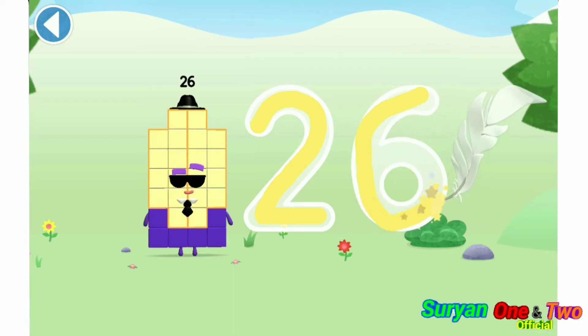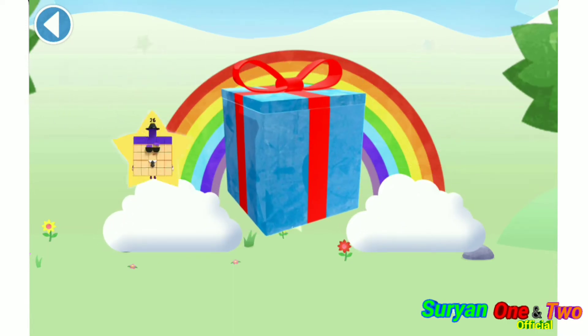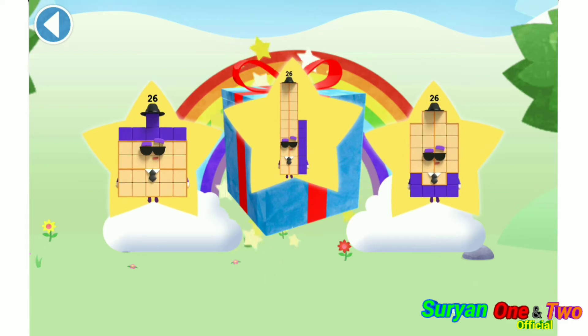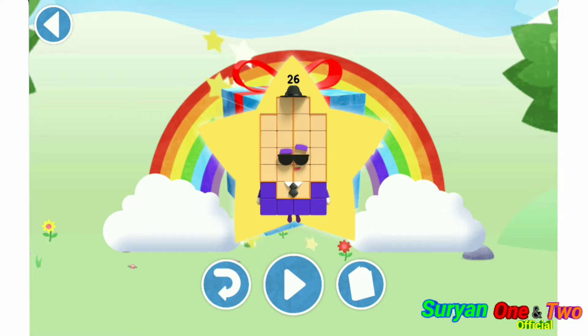Try to keep your finger on the screen. Well done! You've unlocked a sticker. Which sticker will you choose? You can choose another sticker next time. Try to collect them all. Brilliant! Play again to unlock another sticker.